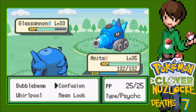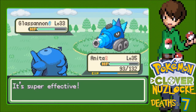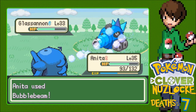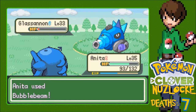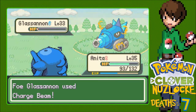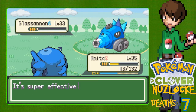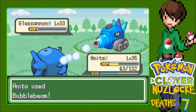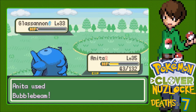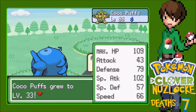Bubble Beam has high base power but that's Charge Beam. Wait - Shift Gear raised its attack so we should be fine. I got scared there for a second. Now it's special attack stuff so I'm a little bit scared. I shouldn't be - Whirlpool will kill. Don't scare me like that. 109 HP - everything's okay.